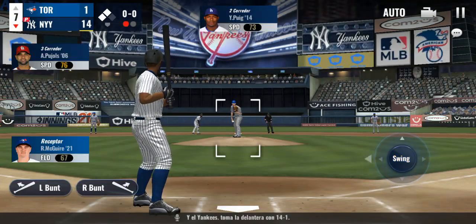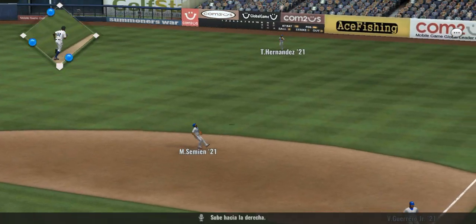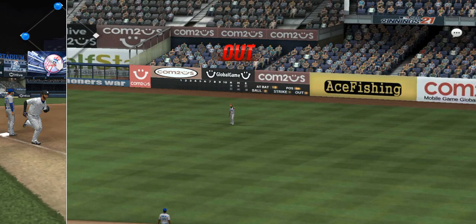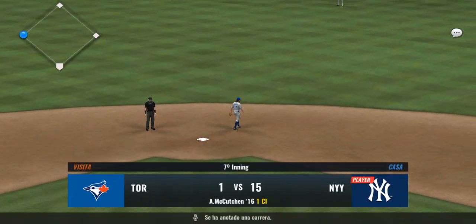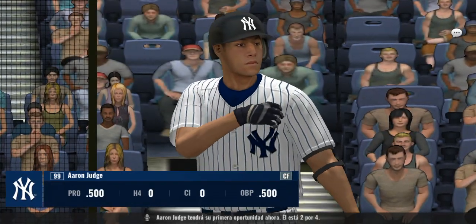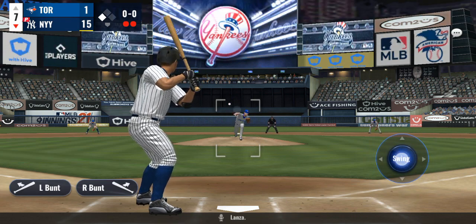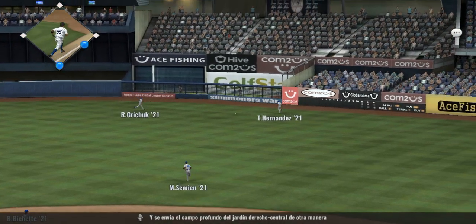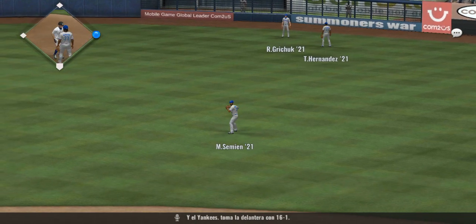First pitch on the way — popped up right side. He'll tag up and head for home — one run has scored. Aaron Judge will get his first opportunity — he's two for four. Here comes — sent the other way, deep right center field, and the runner comes in from third. The Yankees take a 16-1 lead.